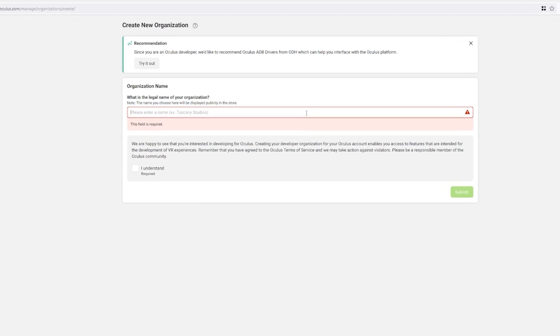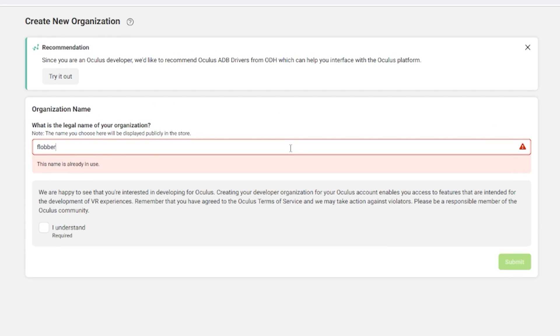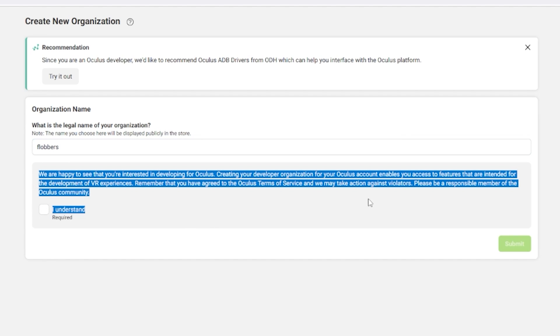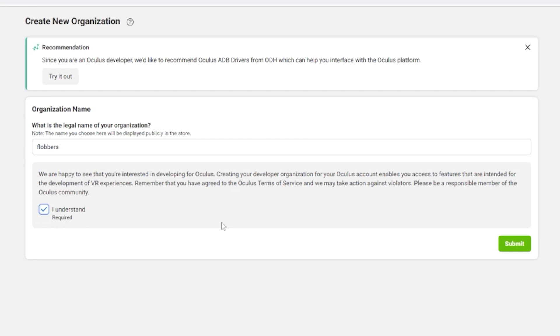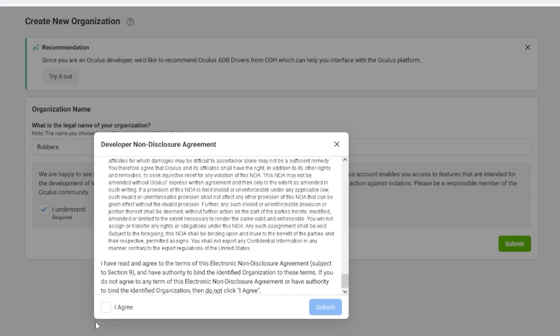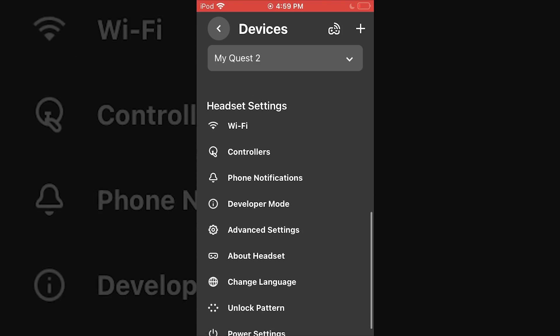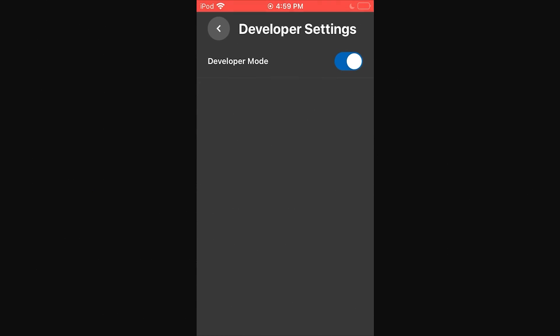To sign up as a developer, you need to choose an organization name — you can put whatever name you want, it doesn't really matter. Read everything before you say you understand; be informed and then agree. Now that we've signed up as a developer, get your device with the Oculus app, go to menu, then devices, scroll down to developer mode, and make sure it is turned on.